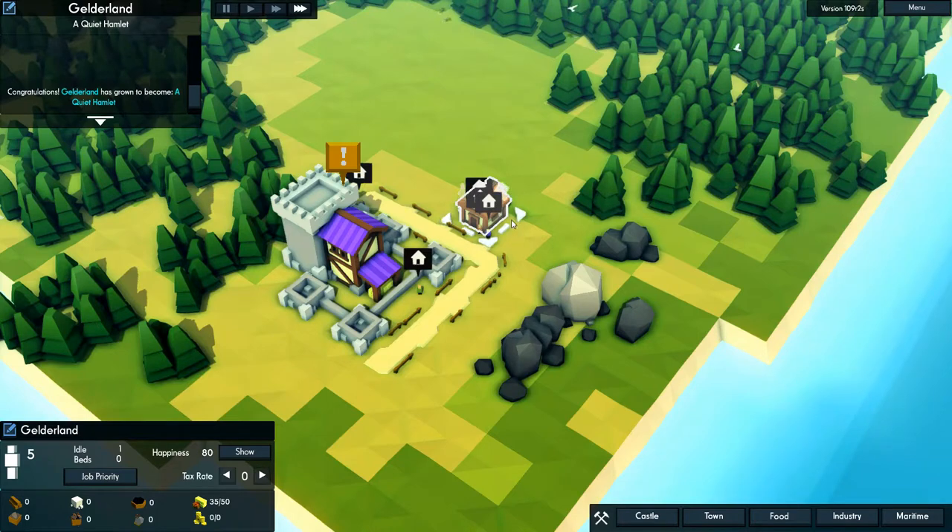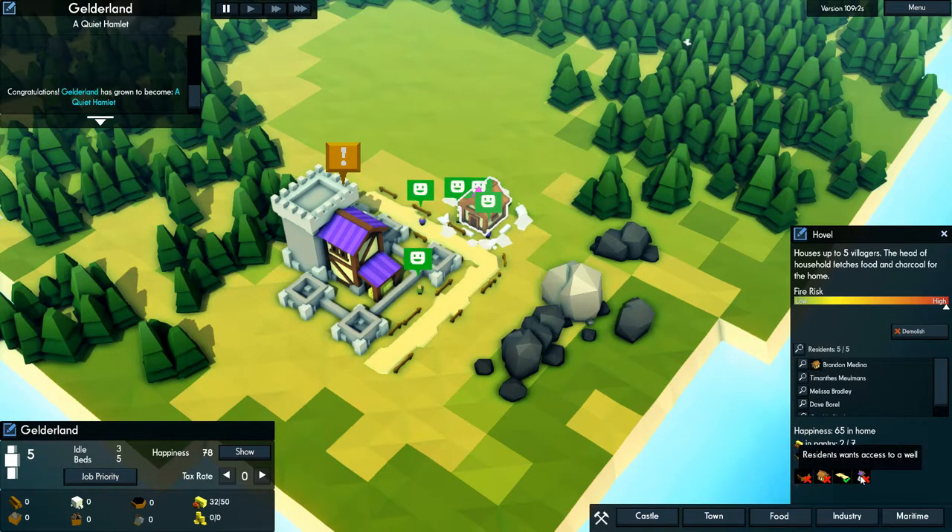We will build a couple hovels over here. Now, hovels are the initial houses you get in the game — they only have five beds in total. Our little people are gonna get the materials over there and get the house built. As you can see, they want neighbors; they're not super happy initially, and there's only five beds. So we definitely want to get our houses upgraded, but you can't upgrade them directly. These are the factors affecting the happiness of our citizens.